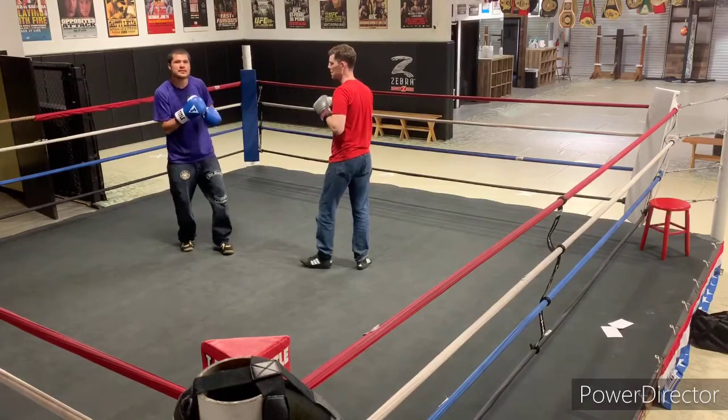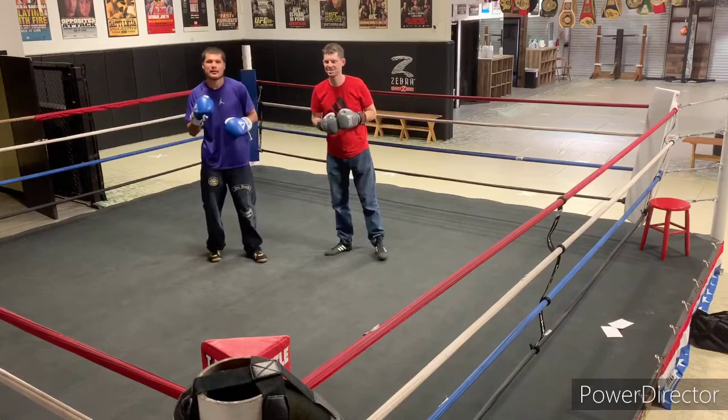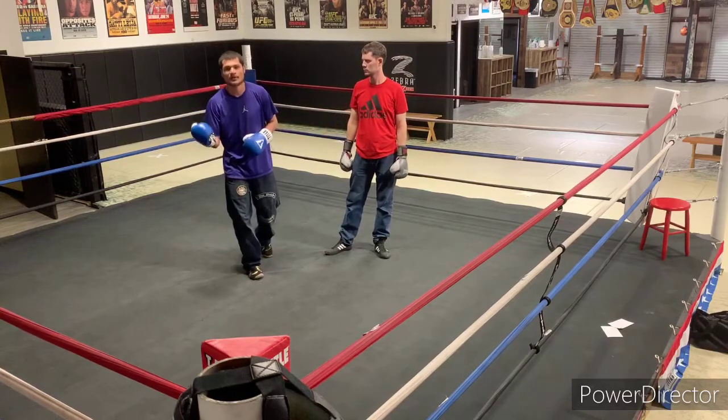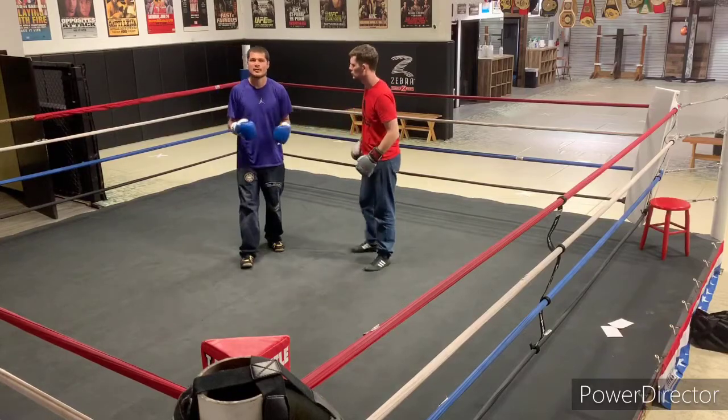So I think Sonny should use that combo — jab, right hand to the body, check hook — and then immediately either go back on his jab or just stay around. Because Alex has a problem sometimes using his feet; he prefers you to stay there or lay on the ropes. But if you're moving, you can throw him off. Also, Sonny should stay off the ropes. This is what I think Alex and Sonny should do if they want to win this fight.